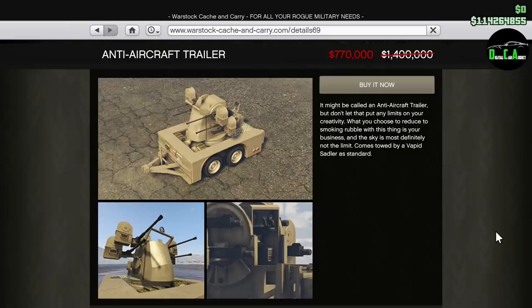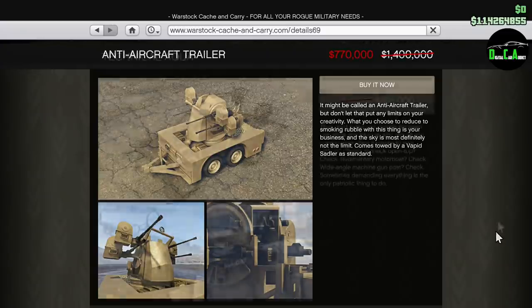We have 35% off the Anti-Aircraft Trailer — I find it decently useful, but you need a bunker to store it and a second person to properly operate it. You need someone towing you while you shoot. When you call it in, it spawns with a Sadler attached — I highly recommend having a friend call in their Night Shark to hook up to it so you can shoot while they tow you around.